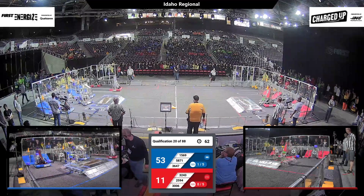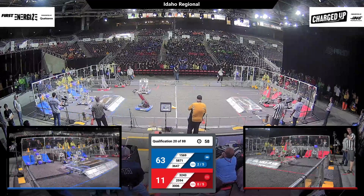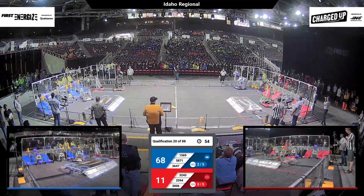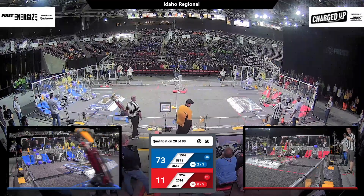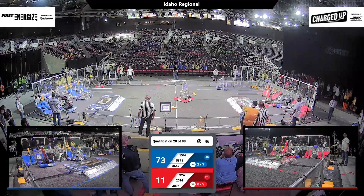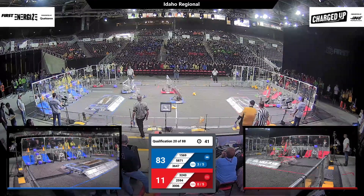Meanwhile, 36-47 on the blue side, running back and forth as fast as they can, grabbing cubes and cones to score in their grid area, along with their teammate 15-69. 58-71 on the blue side scoring a cube for their team. That will definitely help them out as they continue to charge up on their side.